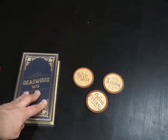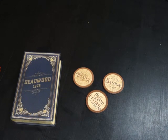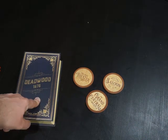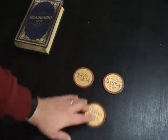Hello, welcome to Vox to Board. We did an unboxing of this a couple of weeks ago and I wanted to do a review of it. It's been a really nice little game. It's called Deadwood 1876. It came out on Kickstarter. It's awesome.